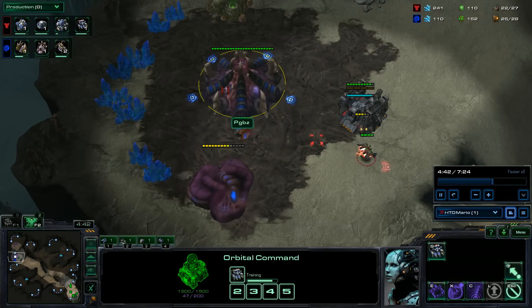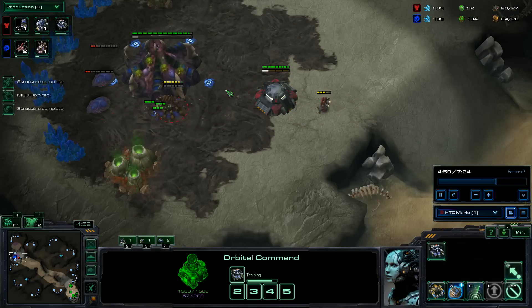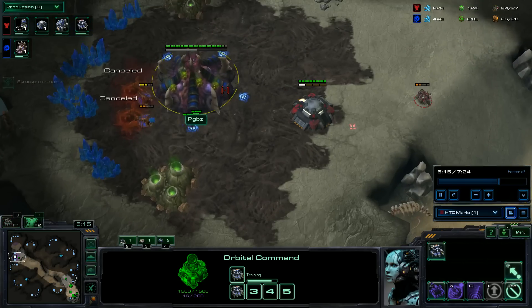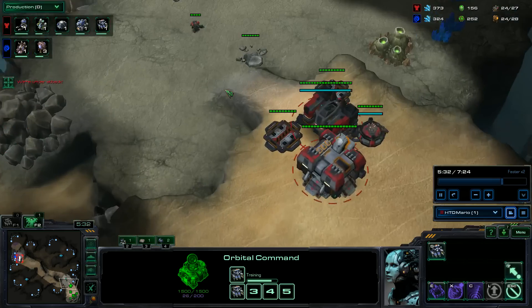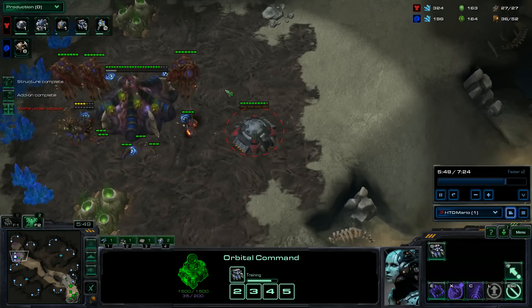So far everything looks standard. He's got his hatchery and two Zerglings, so I know his spawning pool timing. He drops down two Spine Crawlers, so I think okay, he's playing really defensive — I'm not too worried. So I'm going to throw my bunker up front. I actually prefer having the bunker up front over anything else, because if you have Widow Mines, they can help defend against Zergling run-throughs, which is normally why you put them near your supply.